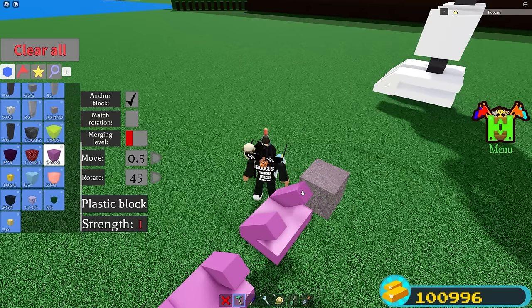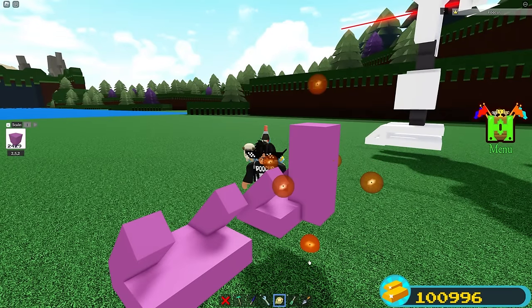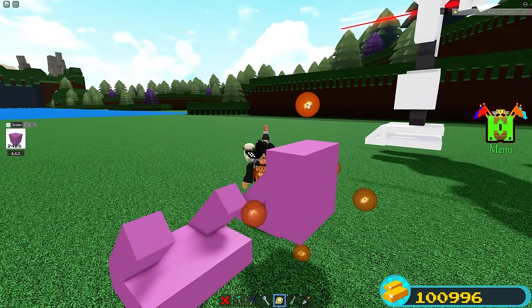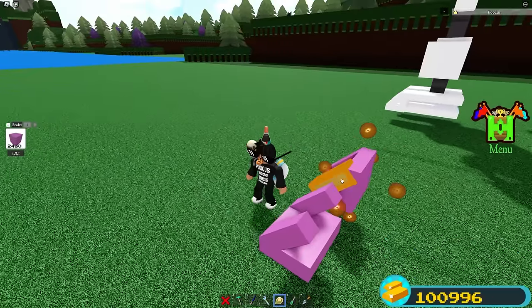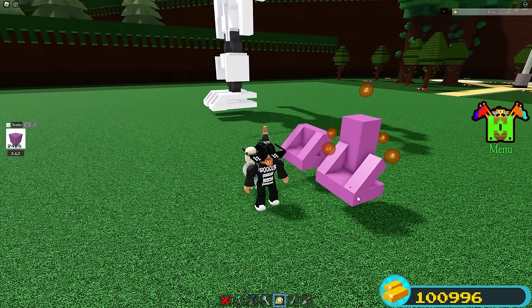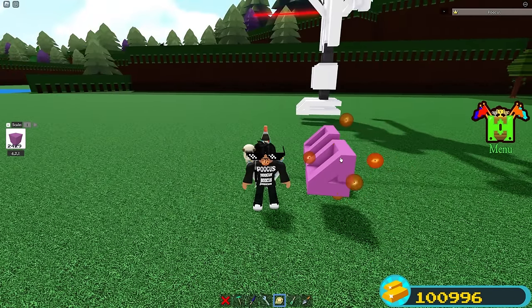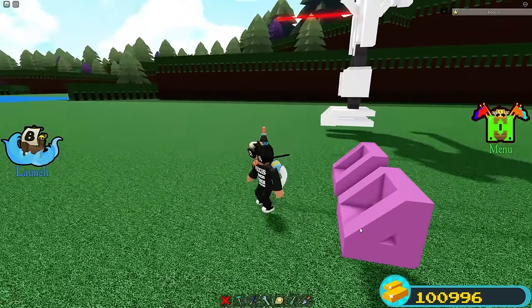Now just go ahead and place a plastic block right here. Then go ahead and scale it down, scale it this way, scale it down, and then scale it in. Place another one right here, scale down, then scale out, and just match it like this. Scale in and match it down. So we should have two feet.